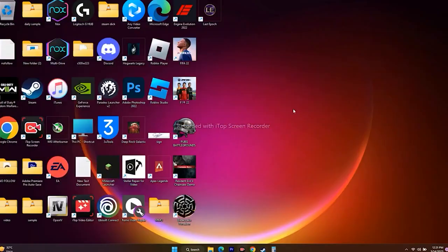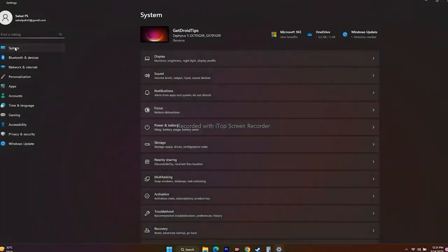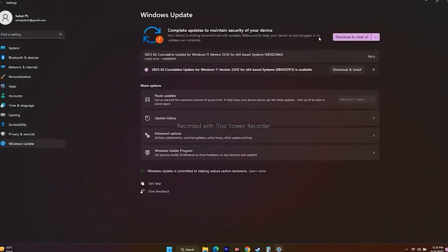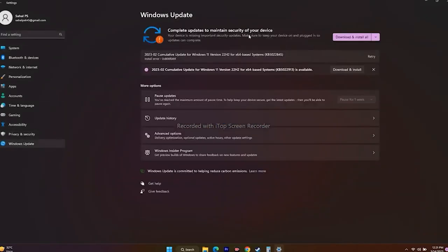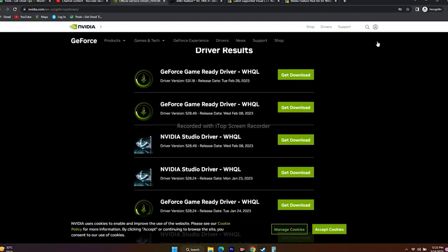Next, update Windows. Go to Settings, then Windows Update, and install any available updates to make sure you're on the latest version, then try launching the game.